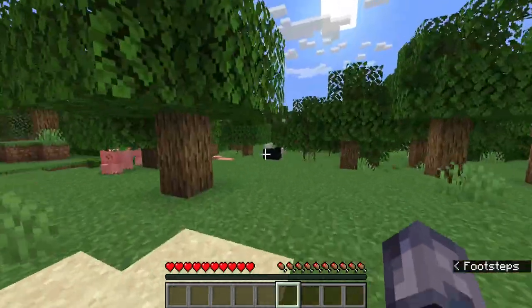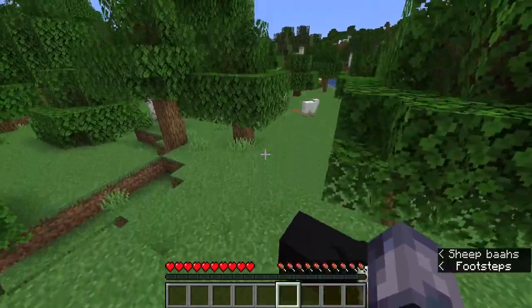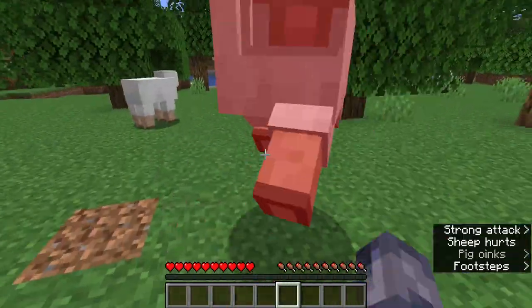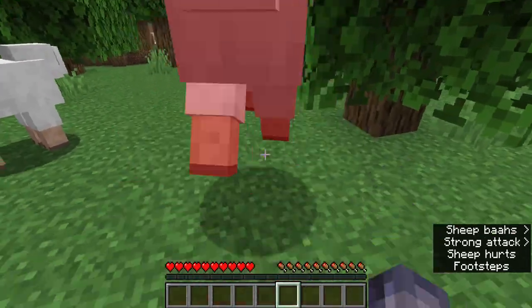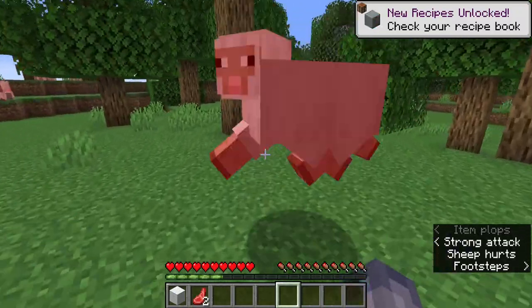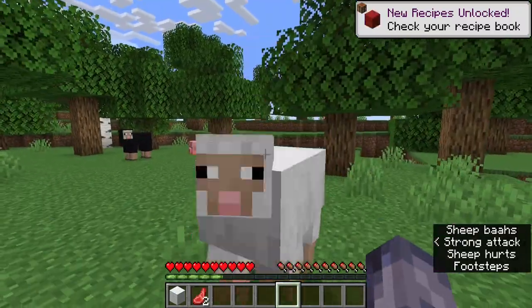To make a bed we need to have three wool of the same color. We have three white sheep in this area, so I'm going to go ahead and attack them. Eventually they will die and drop wool. So I got one wool, so I'm going to get another white wool.